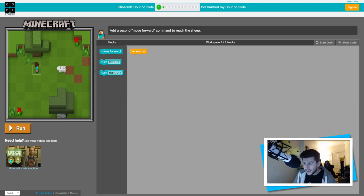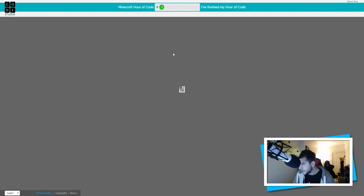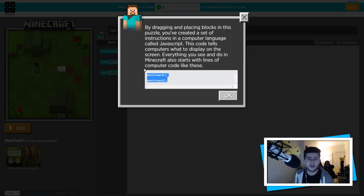Basically what we have to do here is get Steve to jump and say hello to the sheep - it gets harder as it goes along. So: move forward, move forward. Let's run it - that's a success! So that's what we did. Before we continue, let me go back to number one because you can learn the coding itself. That's what it looks like for us - 'move forward' moves Steve forward. But when you show the actual code, this is what it looks like. For Minecraft Pocket Edition players, you've seen similar coding in JSON files.